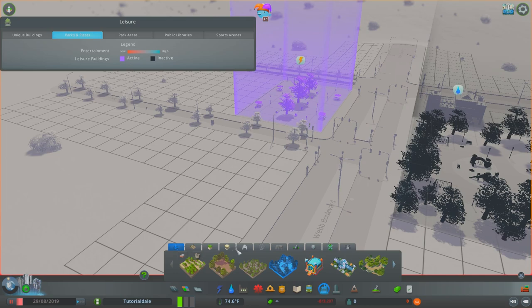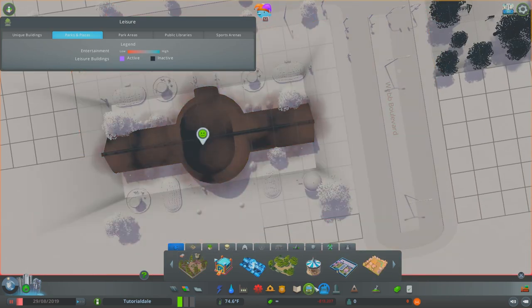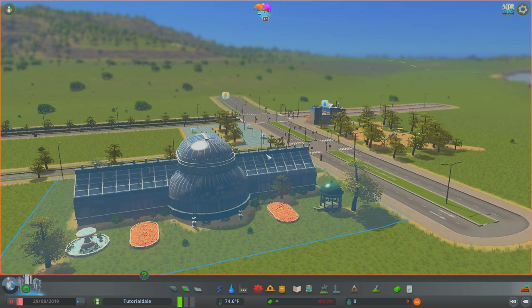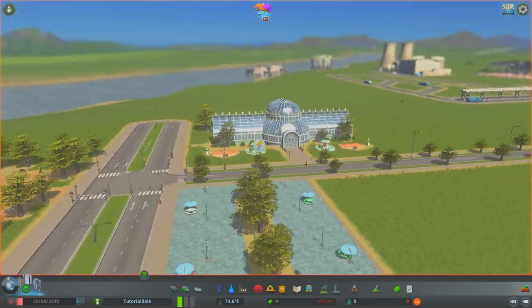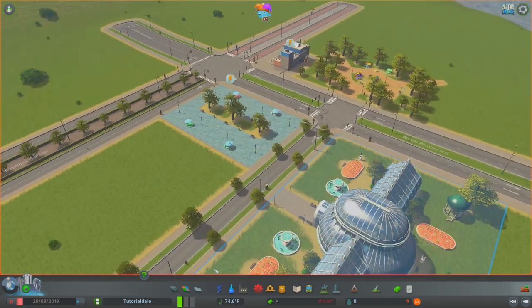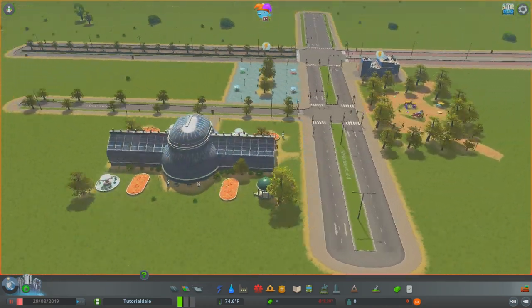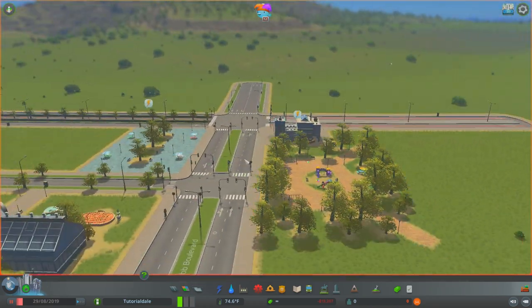Then you can place another attraction here - I went for the botanical gardens which looked quite nice. It's all about bringing people to this area, so you want to place stuff that's going to attract them in, not just generic uninteresting buildings that people aren't going to want to come to the downtown to use.